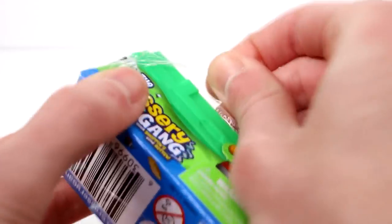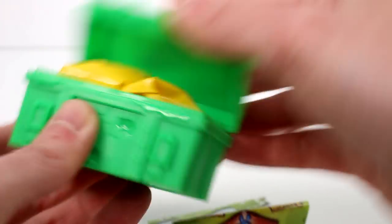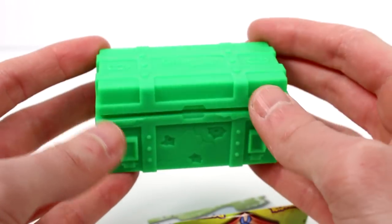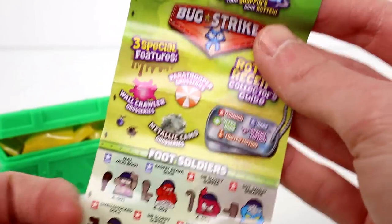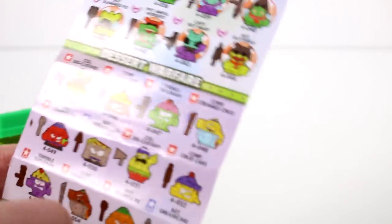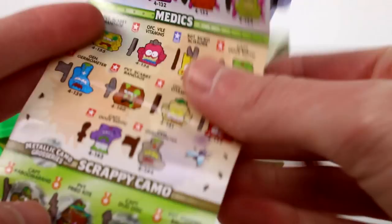I saved one for us to open up together. Just take the plastic off — there's a checklist in there — and then you just open it that way. This is what the crate looks like. It looks really cool. I think this will be really good even for Barbies — like they could use these as storage bins in their attics or whatever. So we do have the checklist here. We have paratrooper, wall crawler, metallic camo — those are the limited editions, I'll never find those. We have foot soldiers, hair force, paracrawlers, desert warfare, gravy officers, repellents, stationary officers, bug brigade, army preserve, SWAT, medics, and scrappy camo.